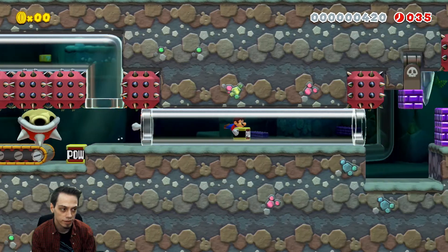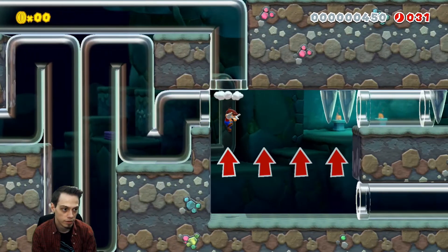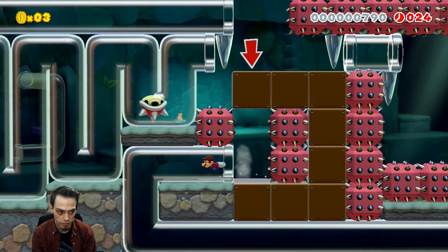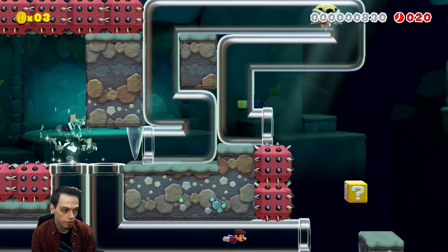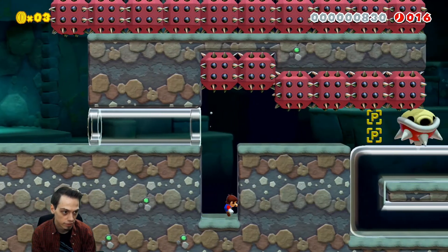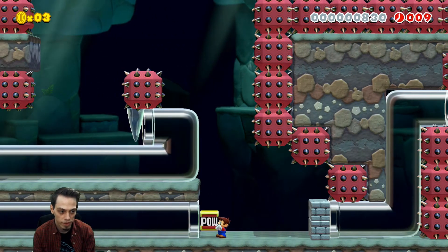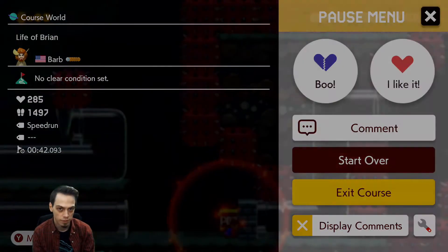So here we just want to drop the pow down, use it there, and then jump into this pipe to kind of create a path for the shell to go through. Immediately ground pound. Keep on going. Wall jump off the pipe into that block. Oh, see now it's too slow. So right here we want to remove this pow so the shell can make its way through there.